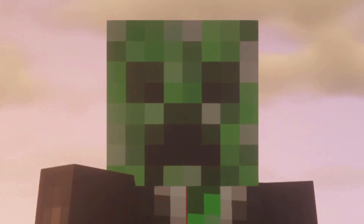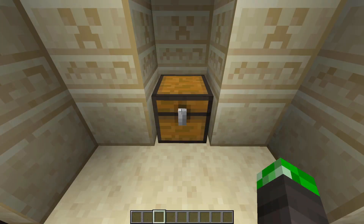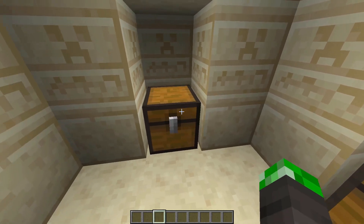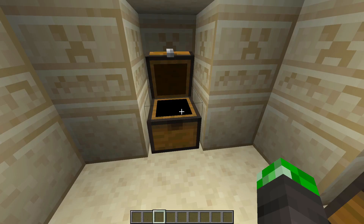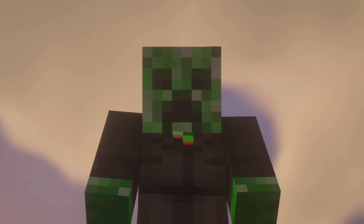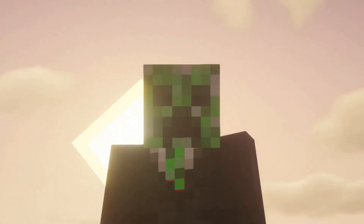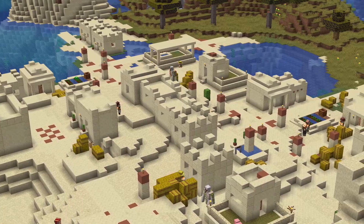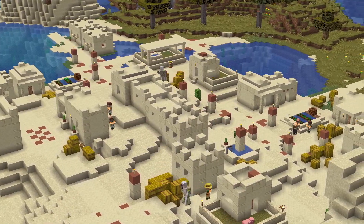Let's get on with the other parts of the seed. If you go to the south of the outpost, you can find a desert temple with four diamonds and some diamond horse armor. For your first couple of days in Minecraft, that's actually really good. There's also some extra iron and gold, along with a lava pool too, if you need it. You can find one more village, too, which can provide some extra resources as well.